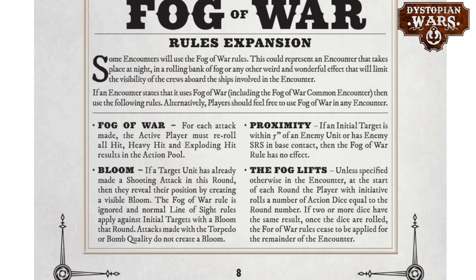A third rule concerning fog of war is the proximity effect. A unit can never be protected by fog of war if the initial target is within five inches of an enemy unit. So an enemy unit can act as a scouting unit to circumvent fog of war. Also, if there are any enemy SRS in base contact with it, the unit cannot be protected by fog of war either — they report the position of the ship being fired at. Getting ships up close to the enemy is a real bonus for forces that want to engage at close range.